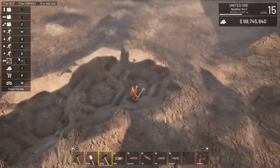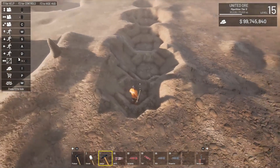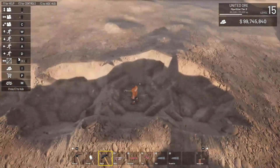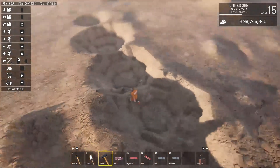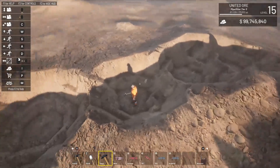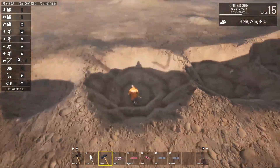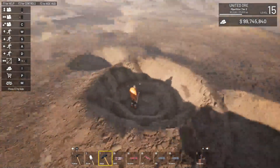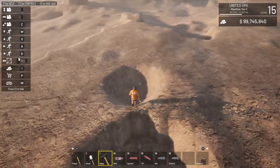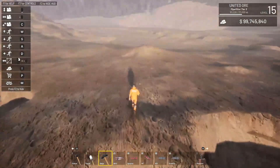This one was Dramite right here — that's a pretty small hole. The next one over was RDX, that's pretty significantly sized. The third one was TNT and that's very large. Then we had DiamondX, which is larger than the TNT, and then Amphro here, which is tiny.